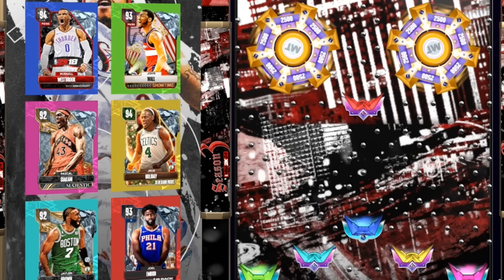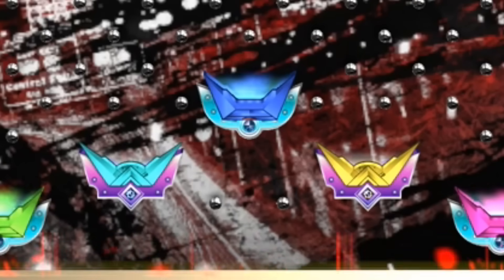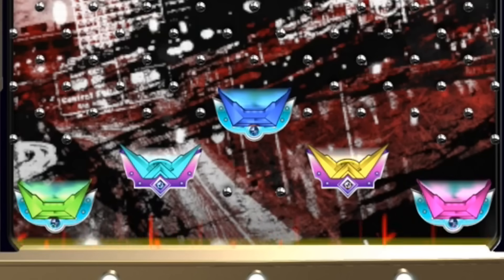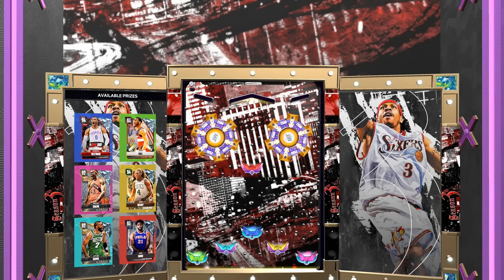On the wheel: Westbrook is in the bottom middle blue, John Wall is far left, Siakam is far right, Drew is yellow, Embiid is at the top, and Brown is on the side. It's based on the colors within the platform they have.